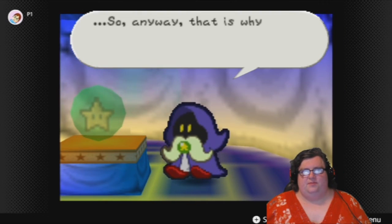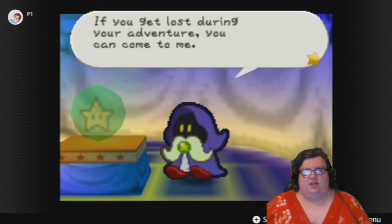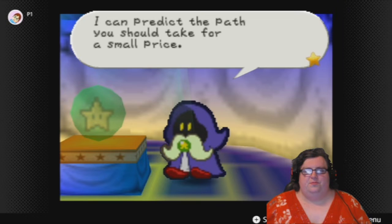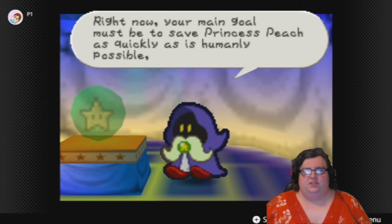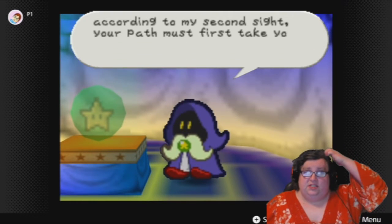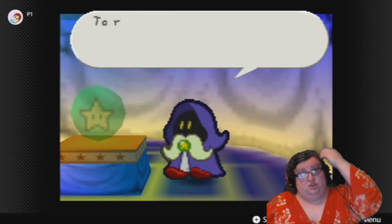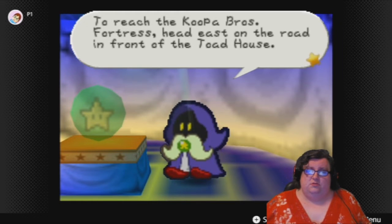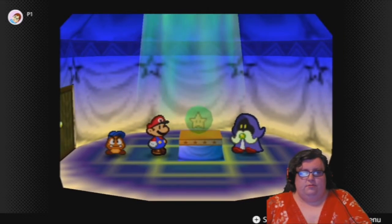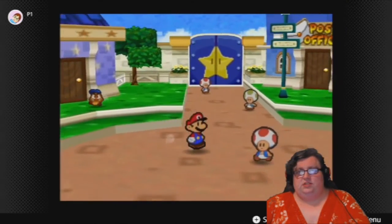So anyway, that is why I'm able to help you. If you get lost during your adventure you can come to me — I can predict the path you should take for a small price. Right now your main goal must be to save Princess Peach as quickly as humanly possible. According to my second sight, your path must first take you to the great fortress of the Koopa Bros. To reach the Koopa Bros. Fortress, head east on the road in front of the Toad House. I was wondering where I was supposed to go next — east of the Toad House.